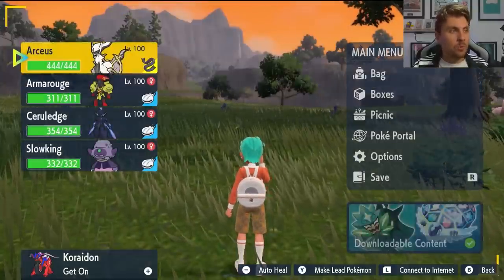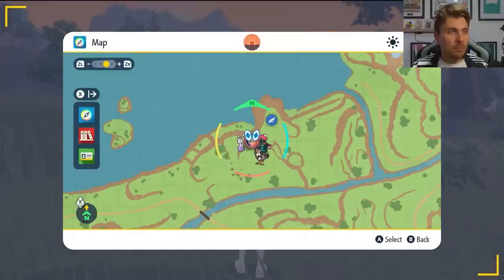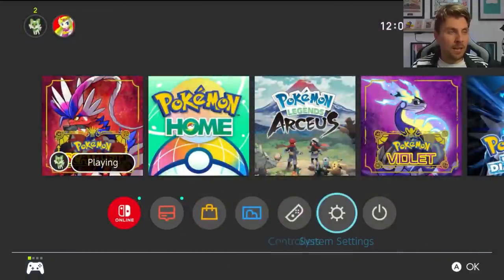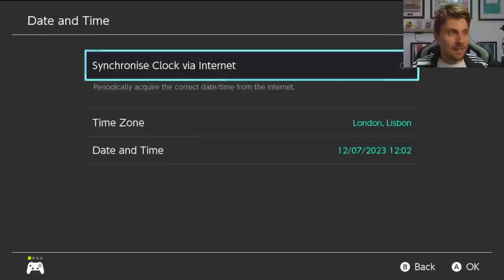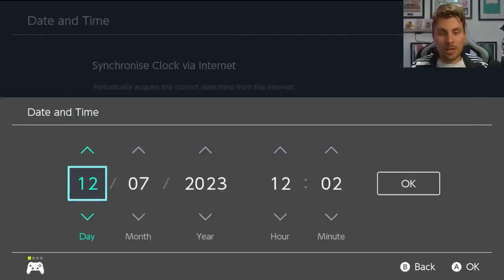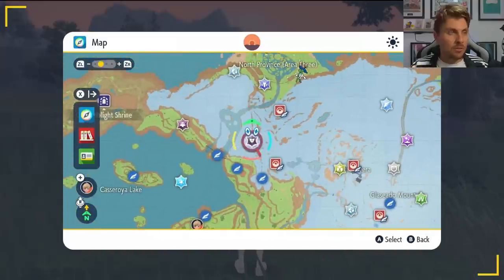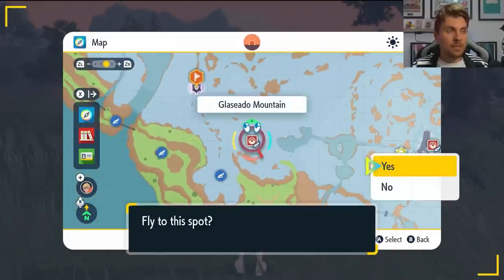To farm these raids for high cost items, come to your map to respawn the den. Hit your home menu, go to System Settings, then System, then Date and Time. Make sure synchronized clock via the internet is set to off. Come down into Date and Time itself, don't change anything, just toggle through with A, hit OK, then return to the game. All dens will respawn and the 7-star terror raid will appear again on your map, ready to beat once more.